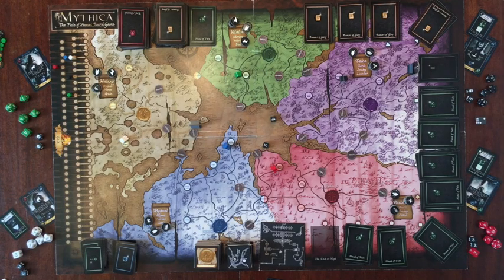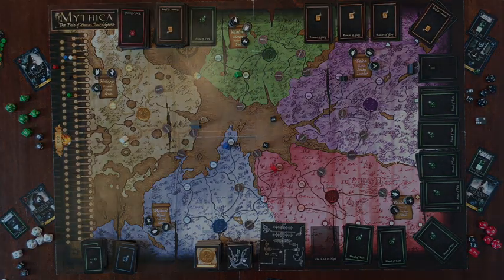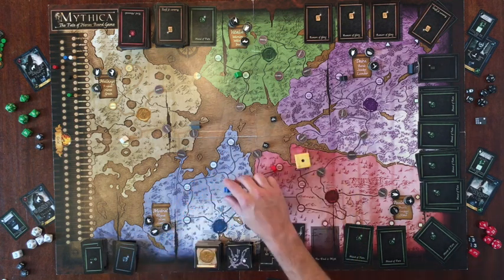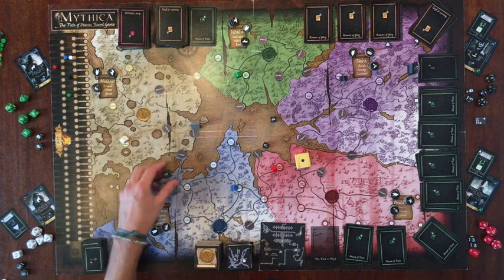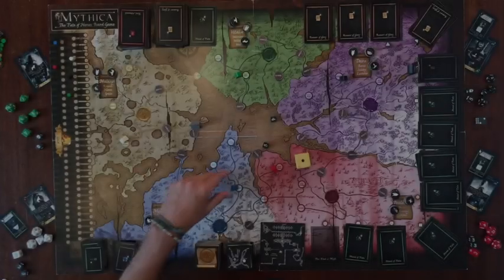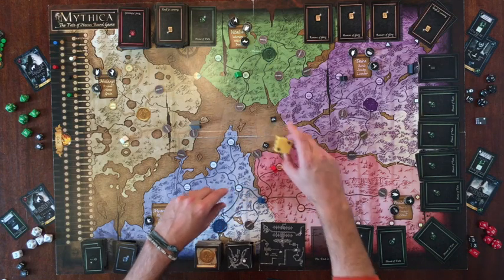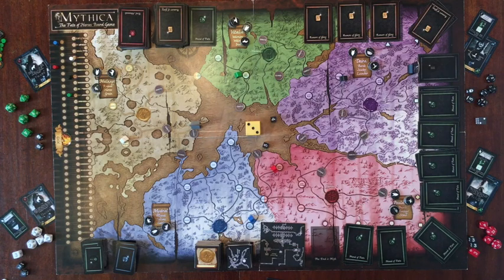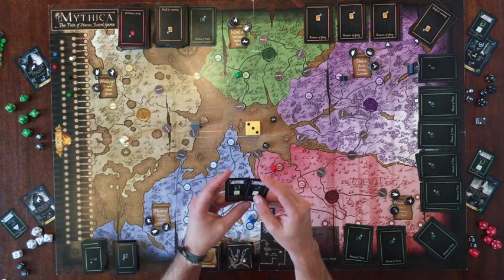Ready to begin Merrick's turn — we have five action points. I'm going to use my first AP to discover this location; it's a hamlet, and I get four gold for it. I use my second AP to go to the border, and my third AP to discover the guild, which earns me two gold. I also get to see what abilities are being taught at the guild that day.